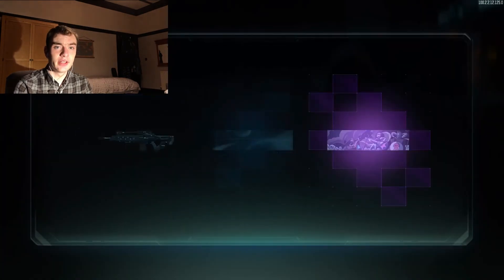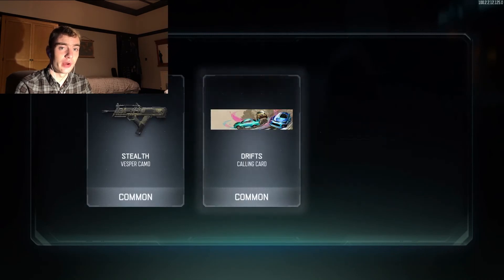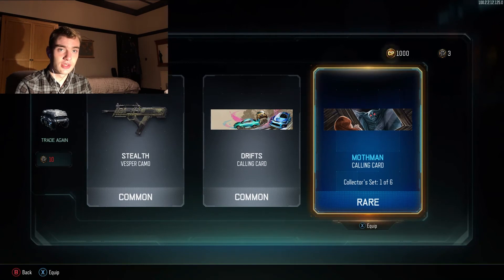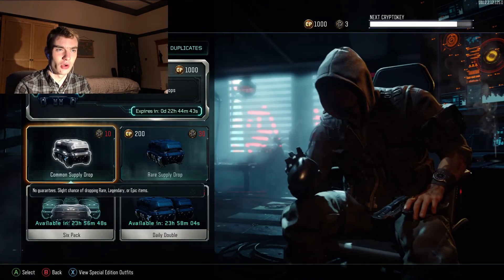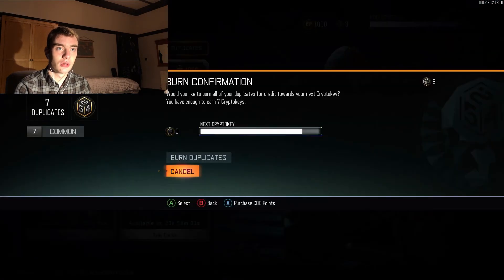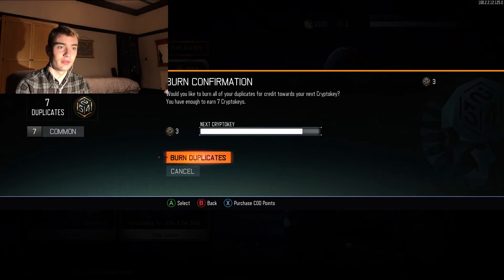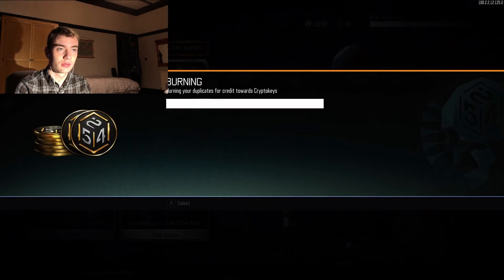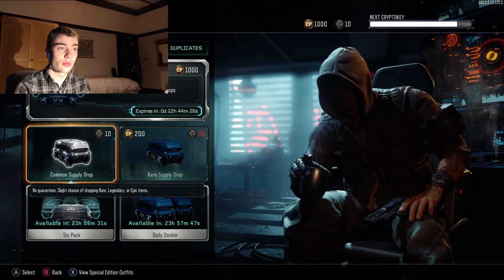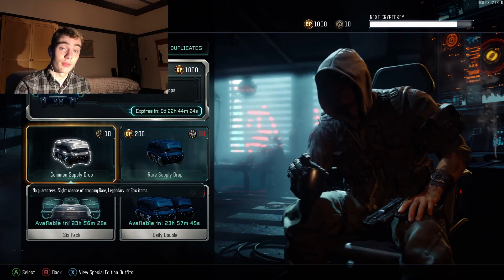Unfortunately we didn't get any DLC weapons, but the odds are really rare so I didn't exactly expect any. Okay, and this is our final supply drop — I'm not spending COD points on supply drops. Actually wait — duplicates. You have enough to earn seven crypto keys. A whole seven? Earn duplicates. Okay, we can get one more common supply drop. I'll open this one with my nose.